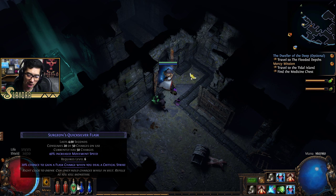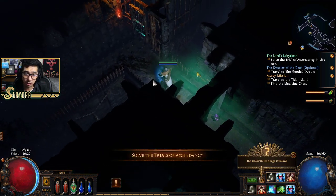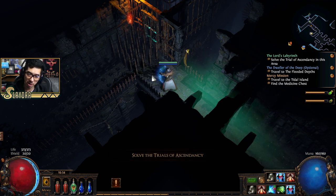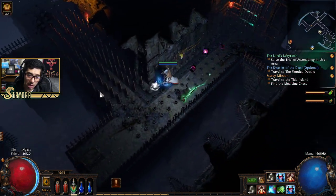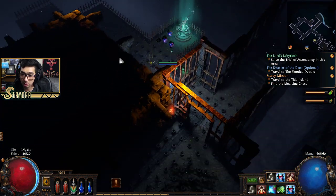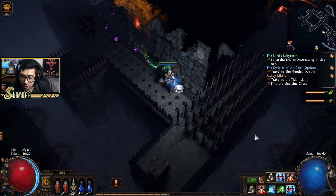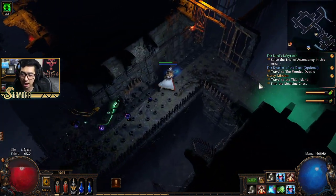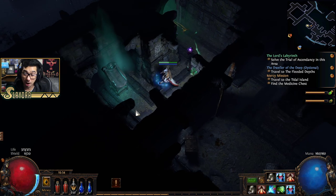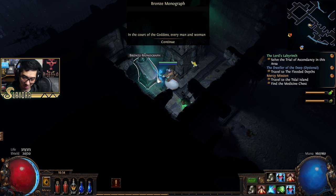The first one you're going to complete is in here. You'll click on the Trial of Ascendancy. This one's really easy — all you have to do is watch for these spikes to come out of the ground, let them go past, and walk. With the Quicksilver Flask it makes things so much easier, and Dash and Blink Arrow help too. We see the gate open and let the spikes go by. If you get hit, just pop a potion. If you die, it's not the end of the world since we're not playing hardcore.